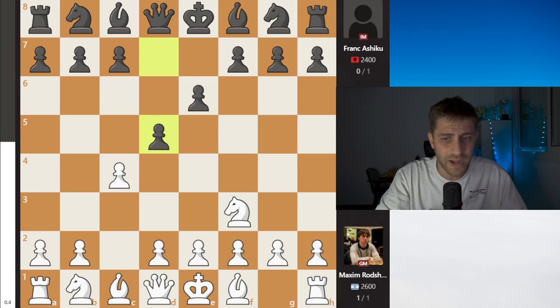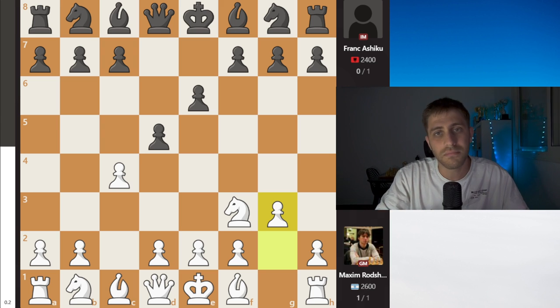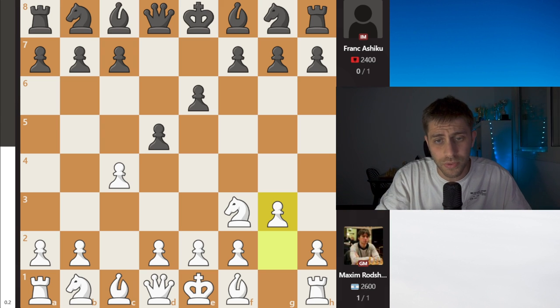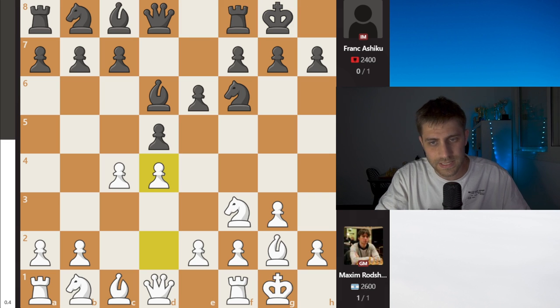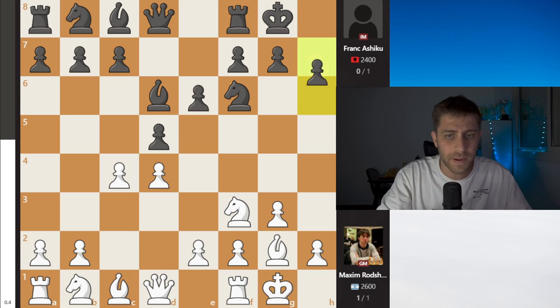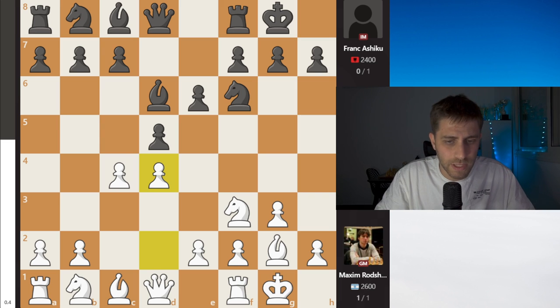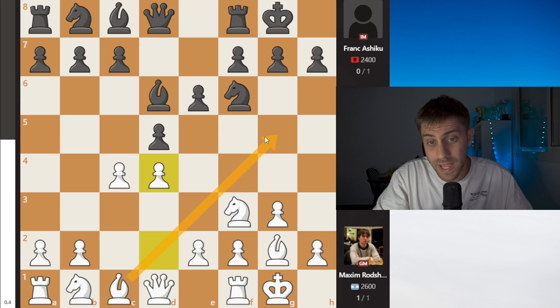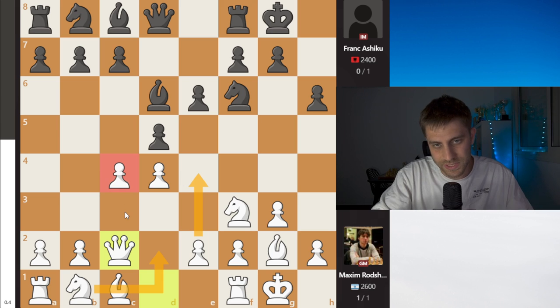So E6, Nf3, D5, G3 — maybe it's around Catalan or maybe English, something between them both. So Nf6, Bg2, Bd6, castle, D4 makes sense until now. And now black played the move H6, a little bit strange — maybe just avoiding Bg5. H6, Qc2 with maybe some options with Nbd2, E4, and also protecting the pawn on C4.